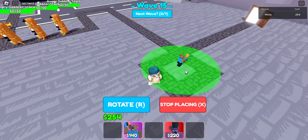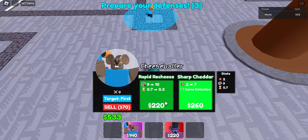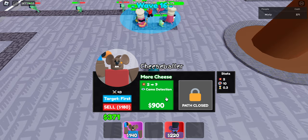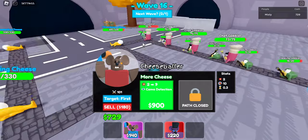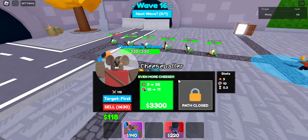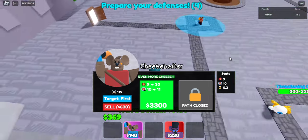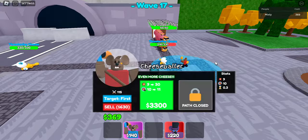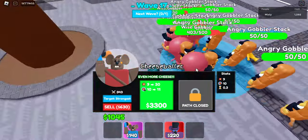The first Cheese Baller you place, you want to get it as close as possible so it wraps around the entire square. We're going to go Rapid Cheese. Once you get more cheese you just place more. We should be good — more cheese. Since we don't really need to buy anything right now we can just let the wave do its thing. Everything is nice and spread out and now we can upgrade our Cheese Ballers.